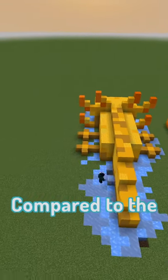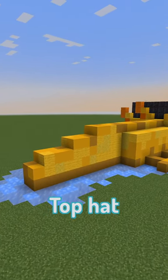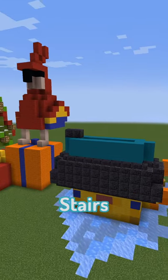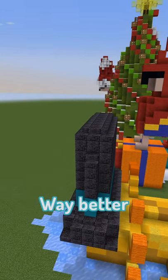It was a quite easy build compared to the other mobs I tried to make such as the cat. And the top hat itself, I first tried to build it out of black stone because it has stairs, but then I realized concrete and black wool looked way better.